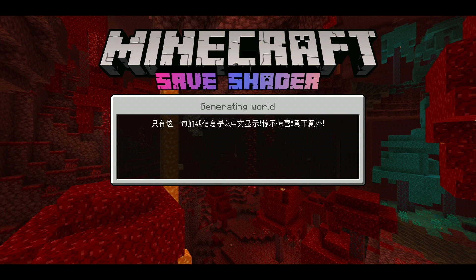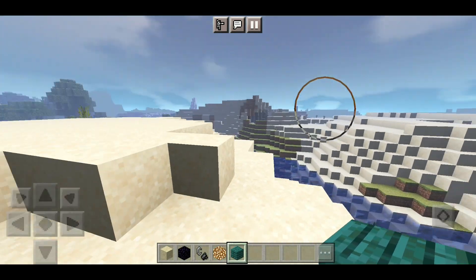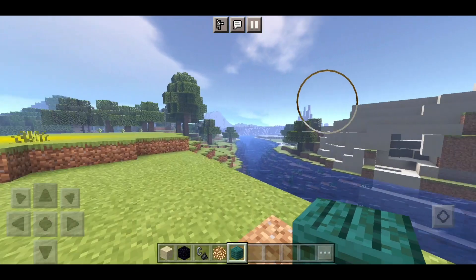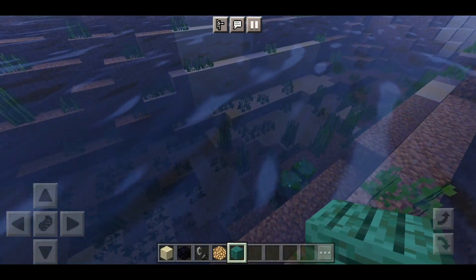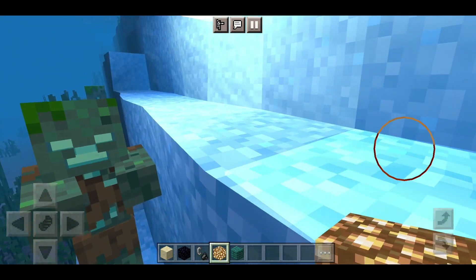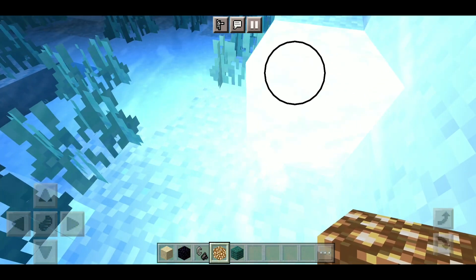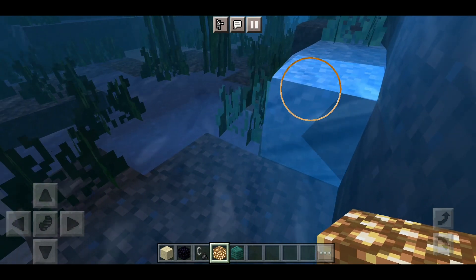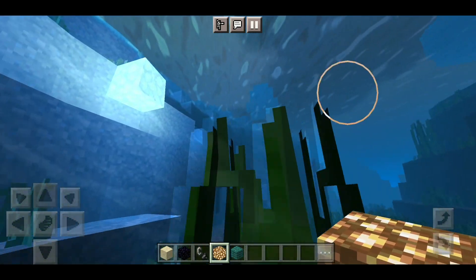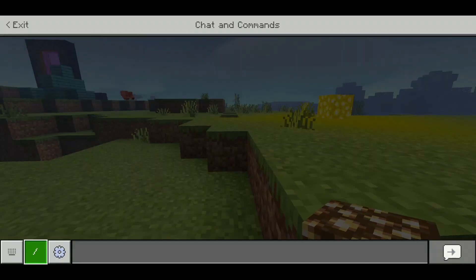You guys can see how the shader does look. I did take a look at how the weather and stuff looked in the shader. Whenever I do set the time to sunset, you guys can see the sunset looks really nice - it's kind of what you typically expect in a shader but it does look nice. We have a nice orange background which I'm digging. It's not the best sunset, let's be honest, but it still looks pretty good. And when you set the time to night, you'll see the sky is actually changed a little bit.